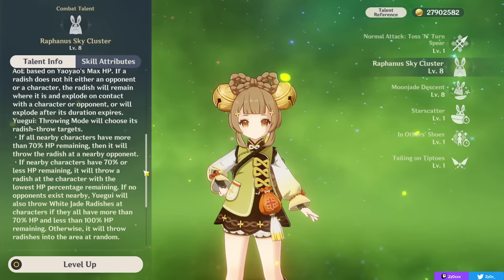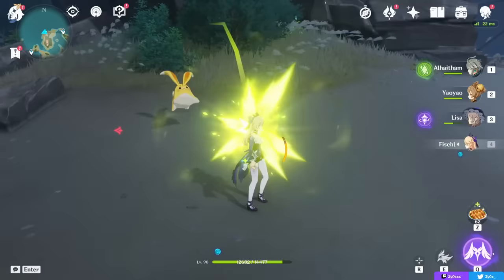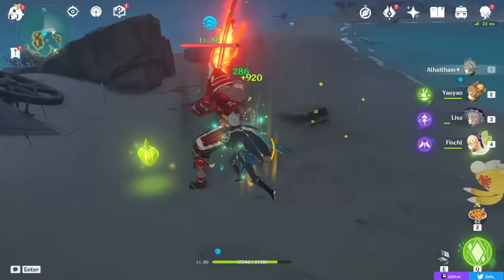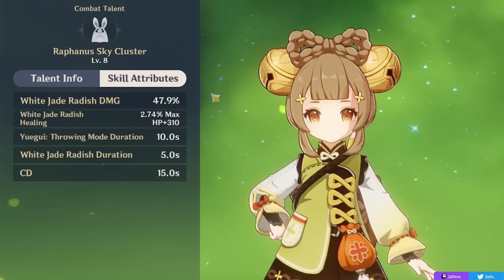If your character is healthy — 70% HP or higher — it will prioritize enemies over your character. If there aren't any enemies nearby, it will just heal you all the way to 100% HP. Even if you're in combat and your character is healthy at over 70% HP, if you stay close enough to enemies in melee range, you'll deal damage to them while also healing your active character, meaning this ability can deal Dendro damage, apply Dendro, enable Dendro reactions, and heal your active character all at once.